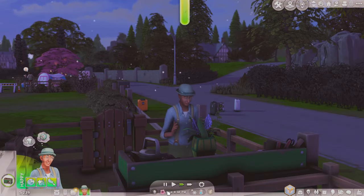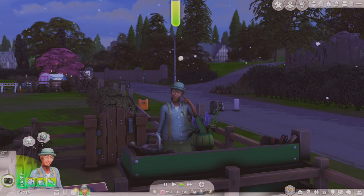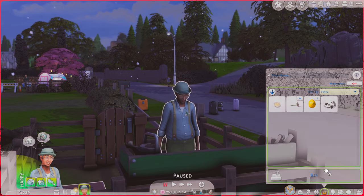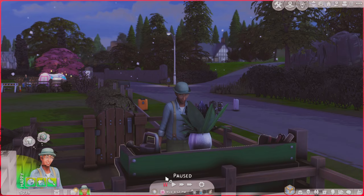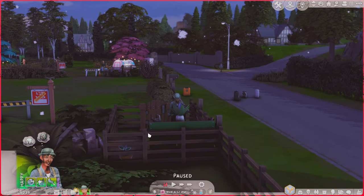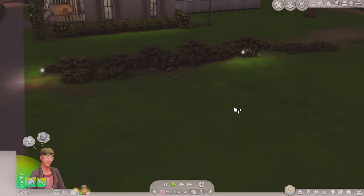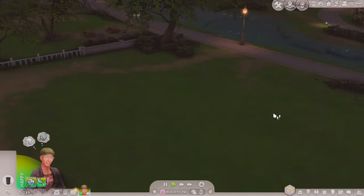I can't believe it's still snowing. It's day four of spring and we still have snow. Okay, this one is done — normal quality, 24. I'm going to keep it and sell some of the other flowers we find. That way we can buy that table finally. So let's go to Willow Creek quickly. Usually Snapdragon is over here, but I'm not seeing it right now.